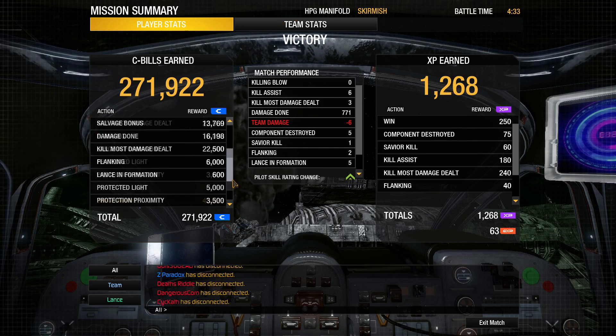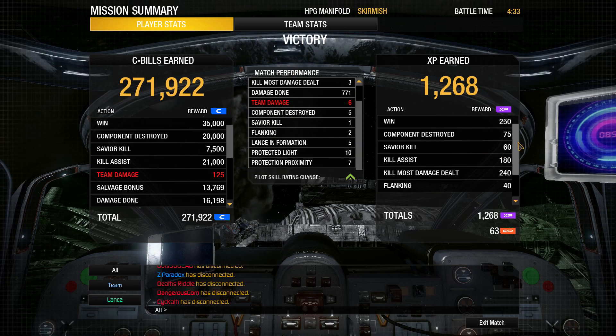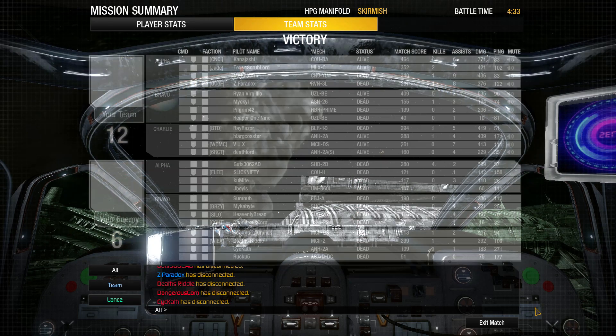We got 771 damage with our Cougar — unfortunately a little bit of stray missiles — but we got 271,000 C-bills. It's so good! Let's head on into another match with this mech.